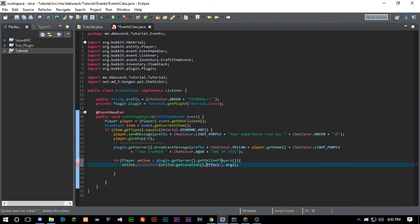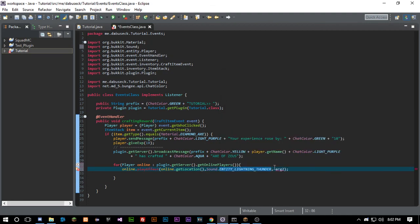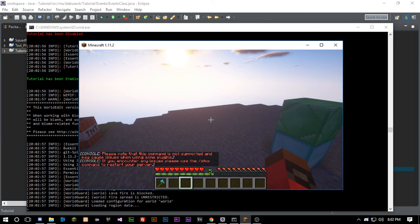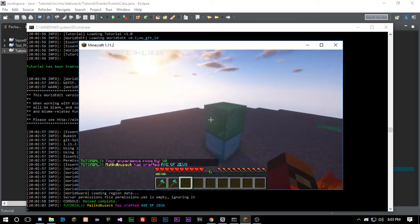We want an effect — I was looking for thunder. We end up using online.getWorld().playSound() with Sound.AMBIENCE_THUNDER and a volume of 1. We fix the method call from playEffect to playSound and add the extra comma parameter. Now when we craft the item, the message shows 'I have crafted the Axe of Zeus' and we hear thunder — because why not, that's cool.